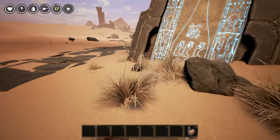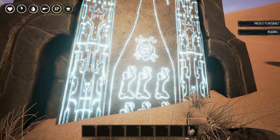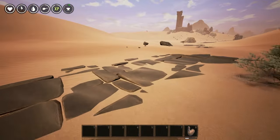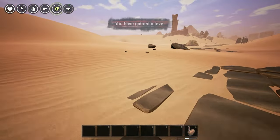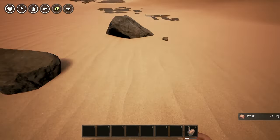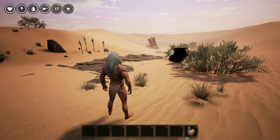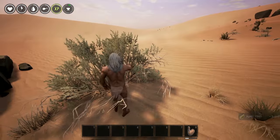Before you leave this area, run over and interact with that statue as well — just in case it has anything to do with the story. It will start progressing the story for you.